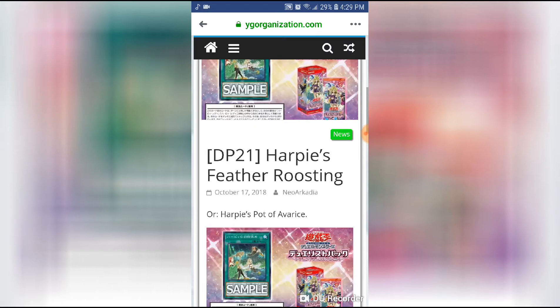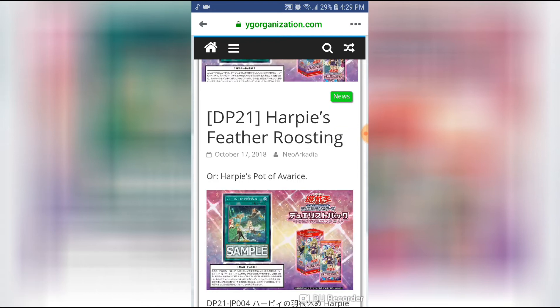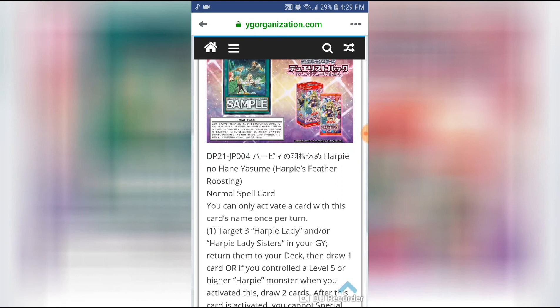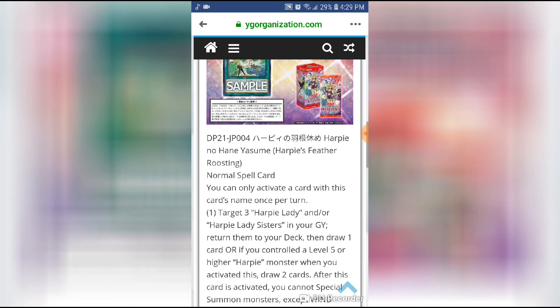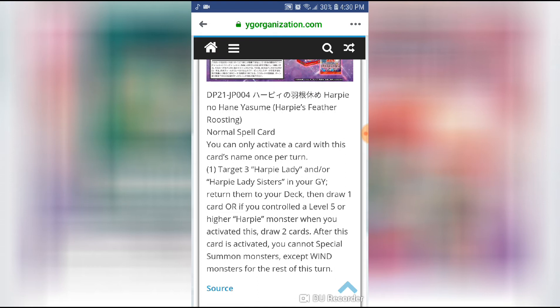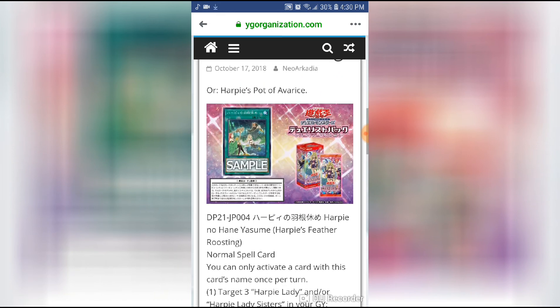It's pretty much what it says here on YGO Pro — it's Harpy's Pot of Avarice. Harpy's Feather Roosting is a normal spell. You can activate a card with this card's name once per turn: target three Harpy Lady or Harpy Lady Sisters in your graveyard, return them to your deck and draw one card. Or, if you control a level five or higher Harpy monster when you activate this card, draw two cards instead. After this card is activated, you cannot summon monsters except Wind monsters for the rest of the turn.